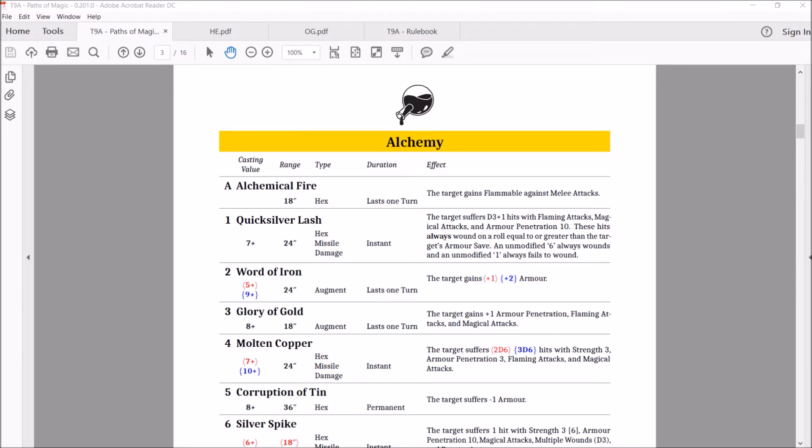Number one: Quicksilver Lash. Casting value of seven, range of 24, attacks — missile, damage, instant. The target suffers D3 plus one hits with flaming attacks, magical attacks, and armor penetration 10, so basically no armor. These hits always wound on a roll equal to or greater than the target's armor save. An unmodified six always wounds, and an unmodified one always fails to wound. So whatever your armor save is, that's what they wound on — it's the old metal shifting.